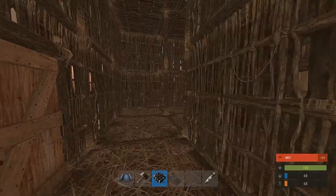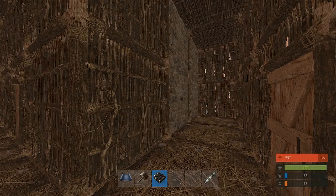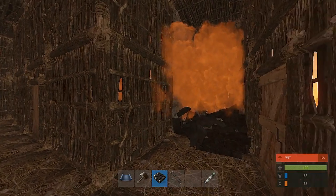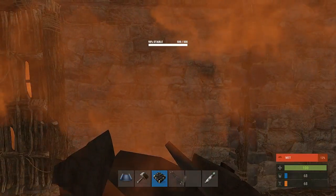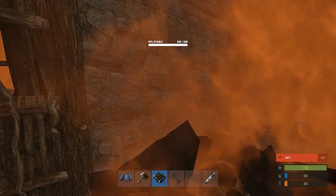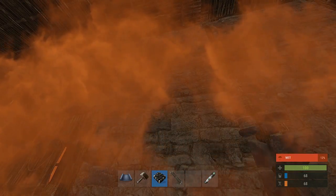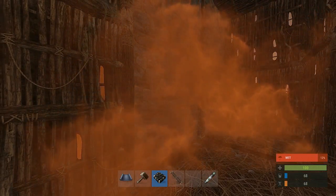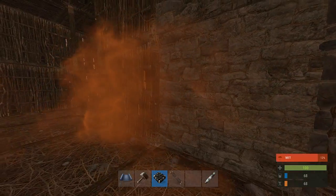I'm going to put C4 on and let's see what happens. With one of the latest updates to Rust, there is no area damage from C4. They'll only blow a hole in one wall — the wall they put the C4 on. So the blocks behind this wall are not going to get touched, which is amazing.